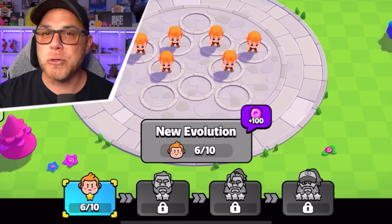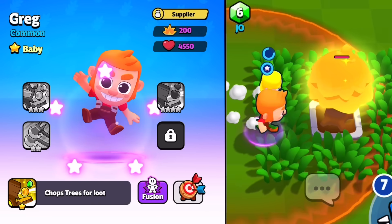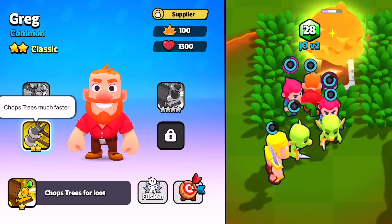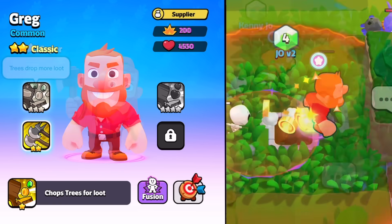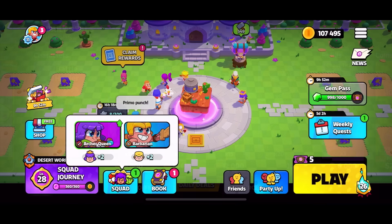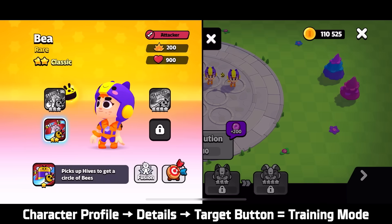Let's use Greg as an example to show the evolution process. His baby form takes five hits to chop a tree. When you fuse three baby Gregs, it takes two hits. When evolved, his classic form gains the ability to chop trees much faster, reducing one classic Greg down to three hits for that same tree. When three classic Gregs are fused, he can chop a tree with one hit. And then Super Greg gains the ability for trees to drop more loot. You can also collect baby characters by opening the free chest in the plaza each day, collecting the freebie option, or spending gold in the shop. If you'd like to try out a new character before a live match, you can click details in their profile and click the target button to enter training mode.